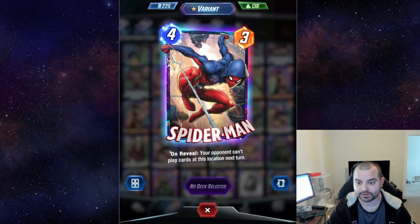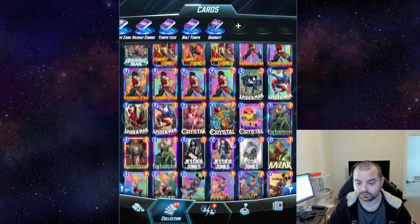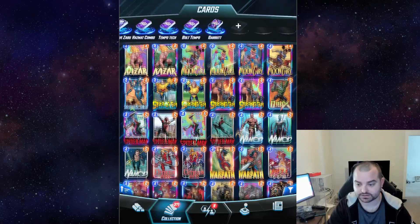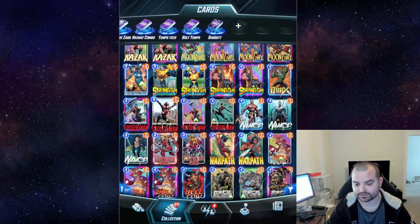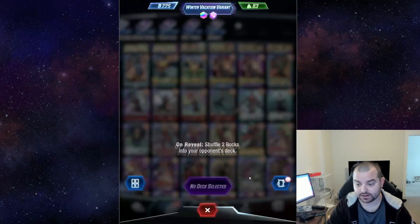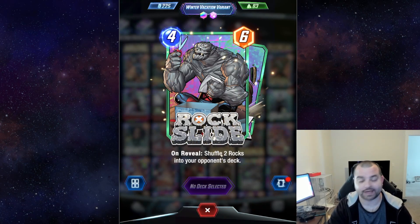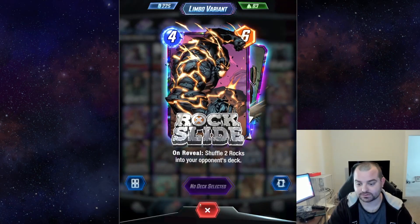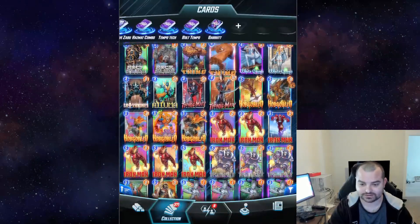I had been rocking the Hoodie Spider-Man — I still think this one's awesome — but I want to split the Symbiote one as well. I think I've shown the Cyberpunk Moon Girl previously. We've got a bunch of new pixels, though I don't really go over the pixels because I don't really care for them all that much. We got the Winter Vacation Rock Slide, which is the Winter Vacation card I wanted the most. I absolutely love this variant — this is my main Rock Slide. You can't beat that Winter variant. That is just too good.